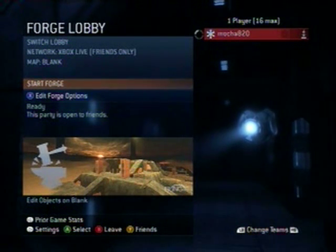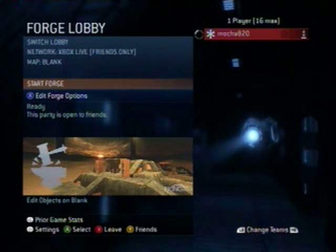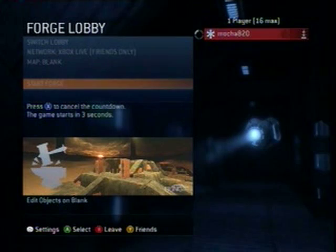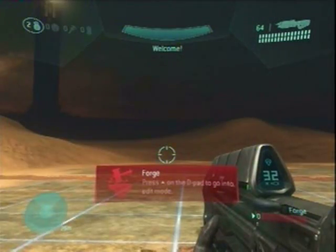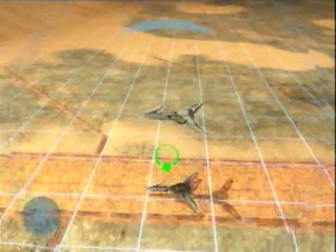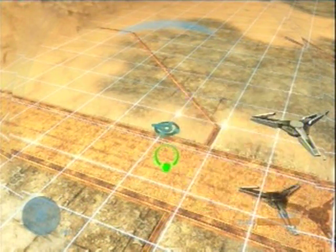Now, let's get to the tutorial. To start the process of shutting the towers off, you must enter a Forge game. The first thing you need to do is create a sender teleporter, and also create a respawn point next to it in case of accidental death.